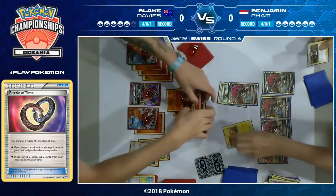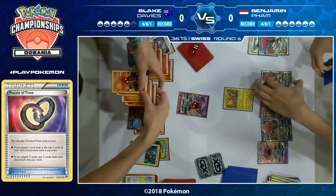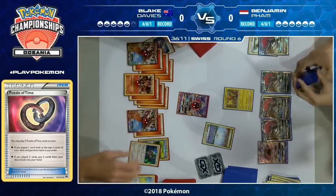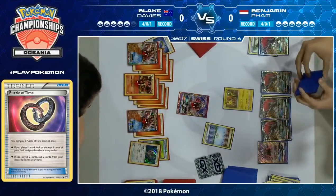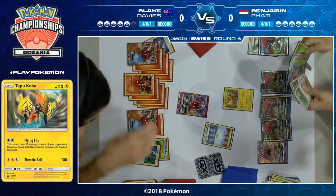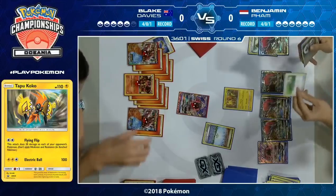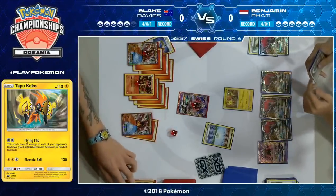In the short term, it's going to allow Blake to take another one-prize KO and go to an even prize count, but for the longer game it'll make it easier to knock out those Volcanions. He pairs it with Guzma to disrupt Blake a little bit. He's trying to stall for a turn or two, keep Tapu Lele in the active, force Blake to have a switching card or energy. But that Parallel City is huge — Blake wants all of those bench Pokemon.